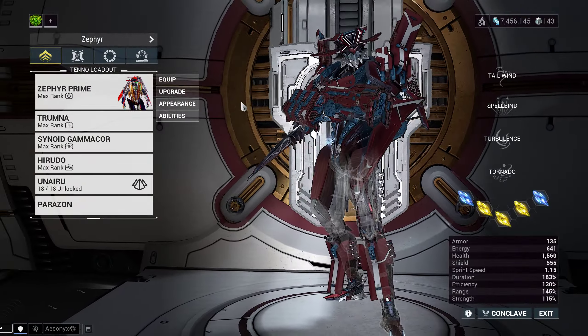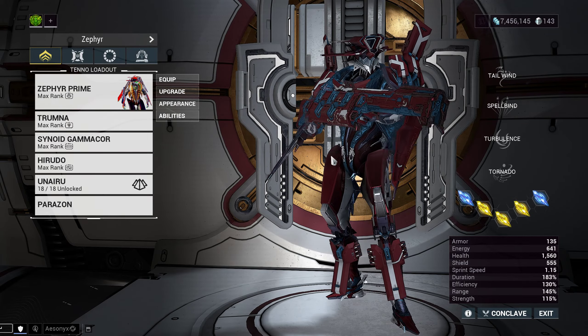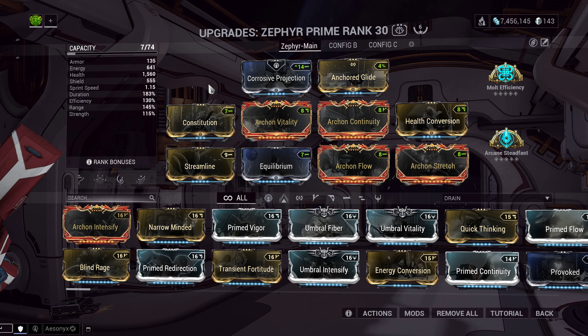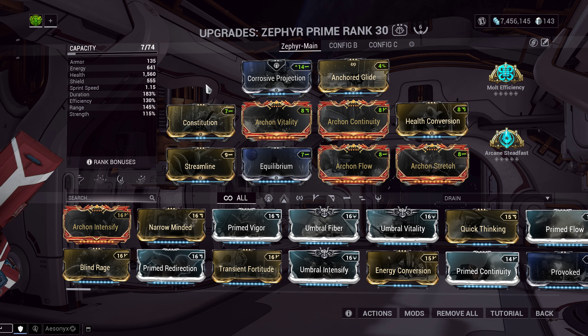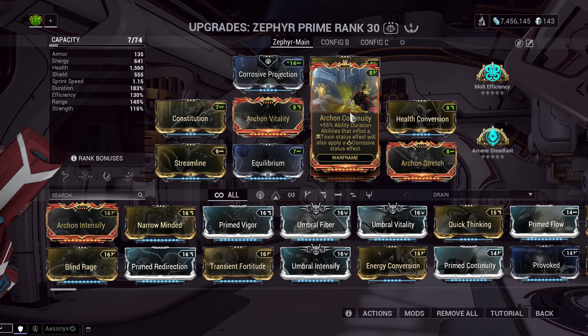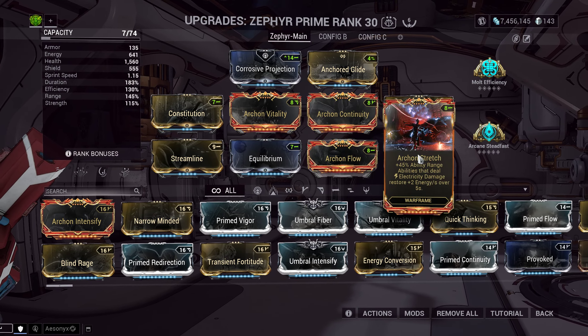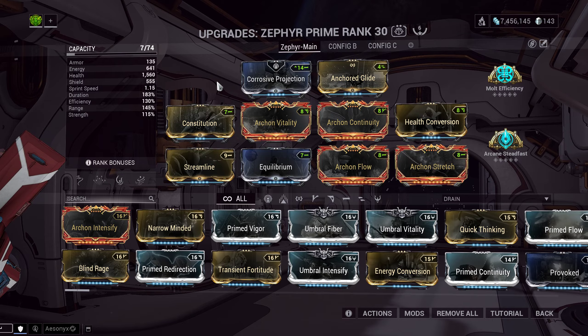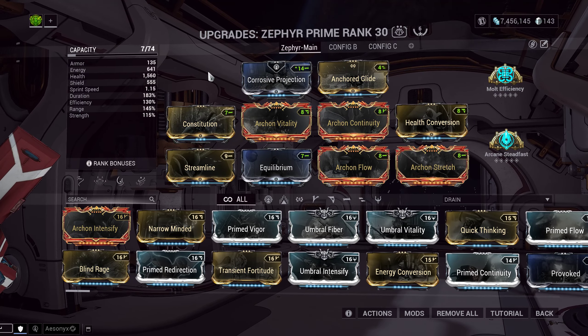The first thing you'll notice on the build is that there's a lot of archon mods, but don't let that worry you too much. The archon mods provide minuscule bonuses — almost unnoticeable sometimes. If you don't have archon vitality, use regular vitality. If you don't have archon continuity, use regular continuity. Same thing with archon flow and stretch. I just wanted to put that out there first because that's the most obvious thing — there's four archon mods on it.